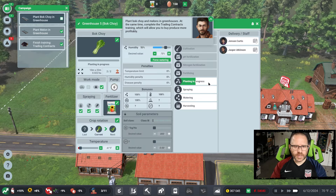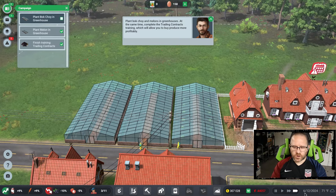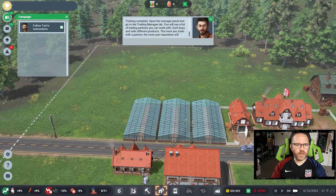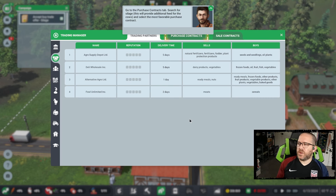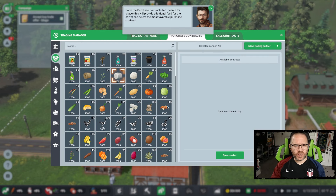Melons are planted and the bok choy is getting planted right now. We started around the first of April and it's now mid-June, so all of this happened within a couple of months. There's a trading partners feature — I don't remember this one being in the previous Farm Manager games. You can purchase sale contracts with buy and sell options between each other, which builds a reputation that actually improves what you get. The next task is to turn a profit.